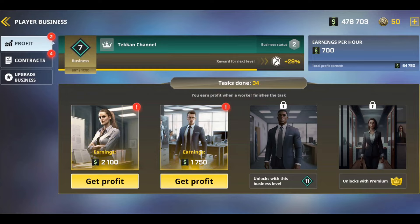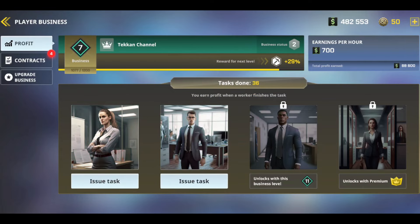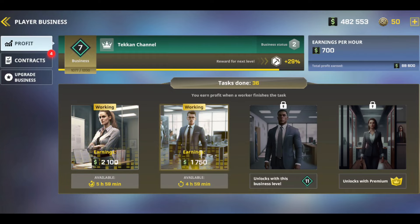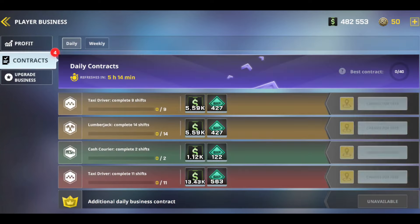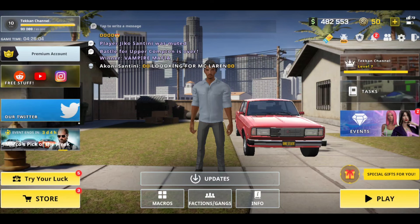Then click on the business tab above the task tab with your character's name. Business is a very important and easy way to make money in OneState. According to your business level, the number of employees increases and the income you earn increases. As you can see, I earned 65,000 state bucks from business. If you regularly give tasks to employees every day and increase your business level, your income will increase at the same rate. To increase your business level, you need to complete the tasks in the contracts tab. These tasks are renewed daily and weekly, so you can both earn state bucks and increase your business level.